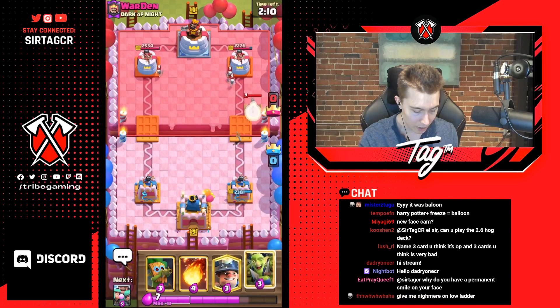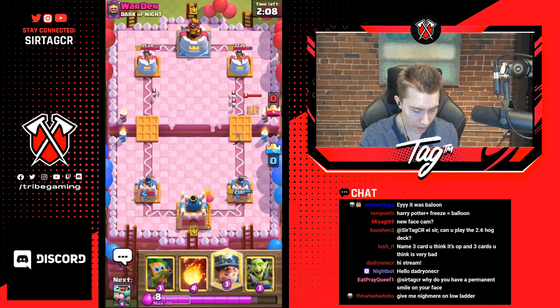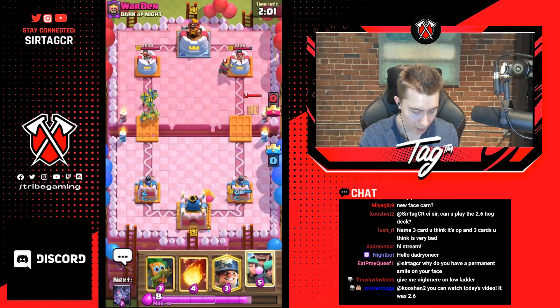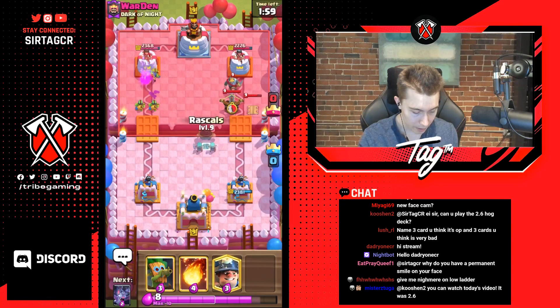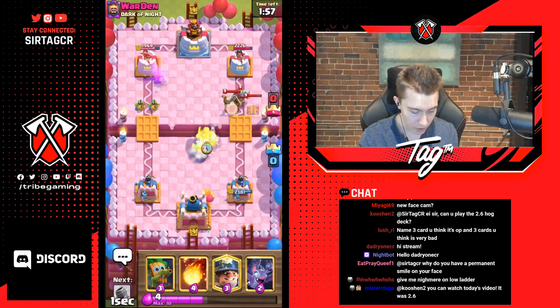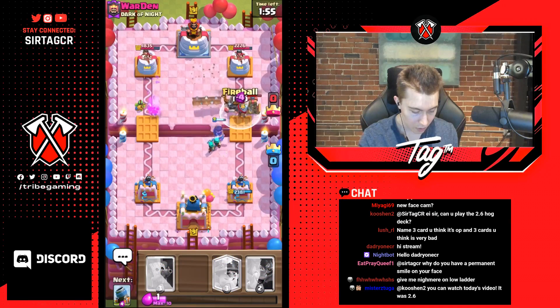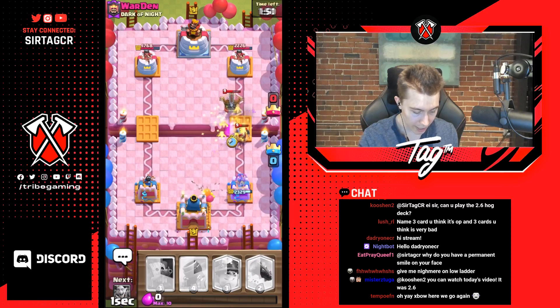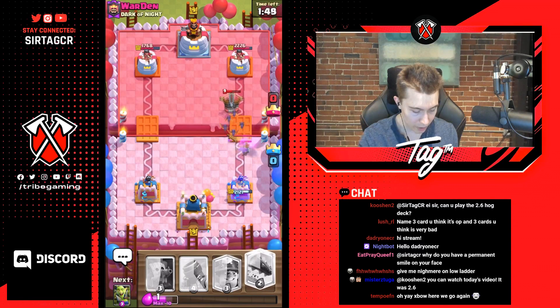If we ever go in for a goblin gang we don't want to drop it immediately right on top. He's setting up for an Expo already — that's interesting. He's gonna log this goblin gang, which is wacky. He's just gonna go all in. We can fireball here and kill the tesla, kill the knight, going for bats, and he's gonna have to go for an ice wizard if he wants to stop that.